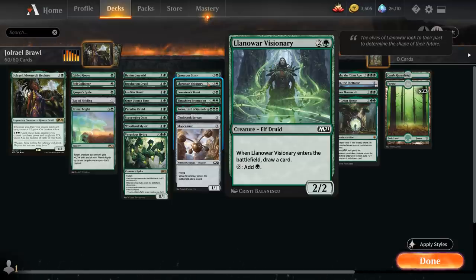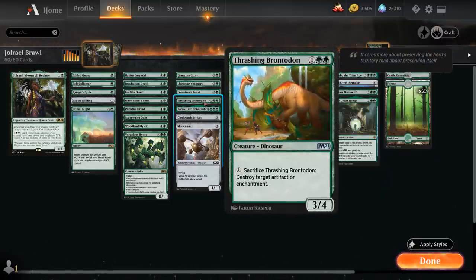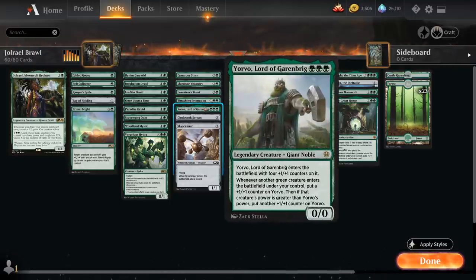Rounding out the 3-drops we also have Lovestruck Beast, which can be a nice 5/5 attacker. Thrashing Brontodon can destroy artifacts or enchantments. And Yorvo, a 4/4 that will pick up additional counters if we play green creatures.